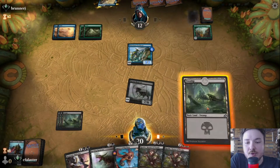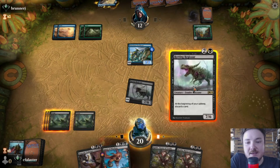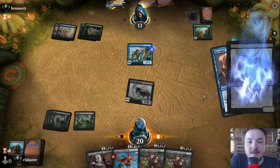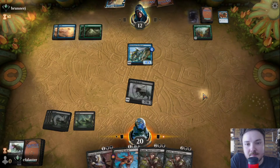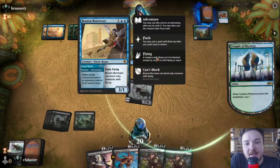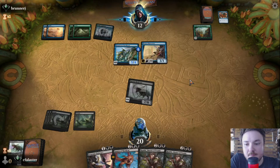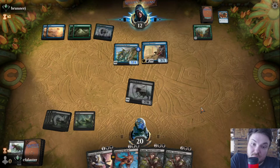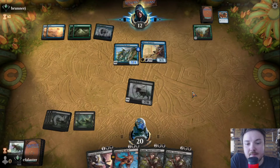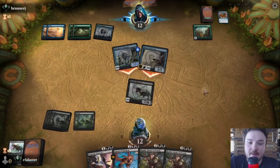They took it — good. I guess we should have kept the knight, but okay. Let's just put the Regisaur here. A Rewind. A Borrower — nice. The thing is, the Borrower can't block things that don't have flying. So either they prepare to block this or they are going to have a bad time. In terms of card advantage we are doing really well.